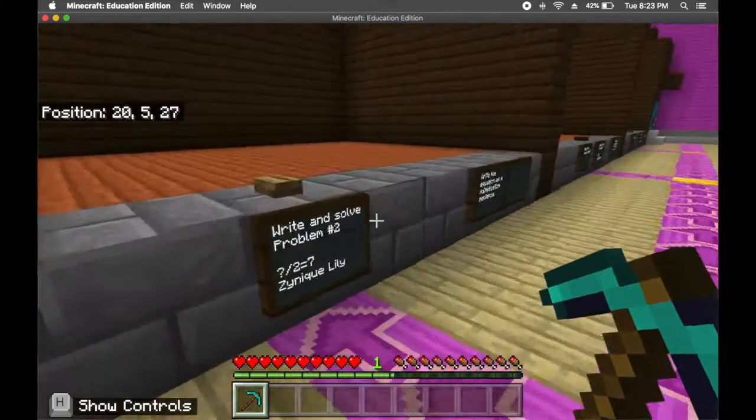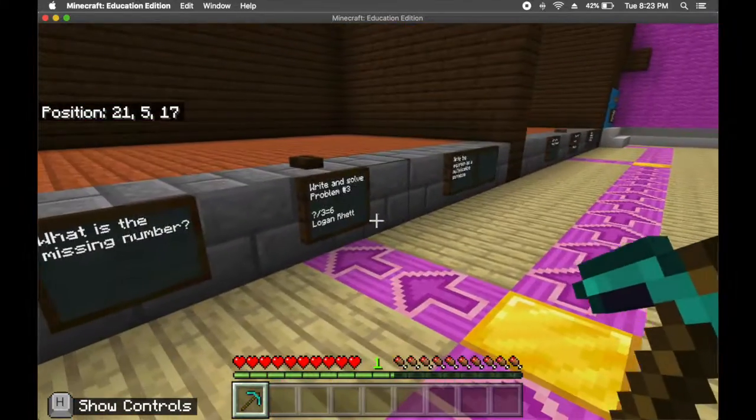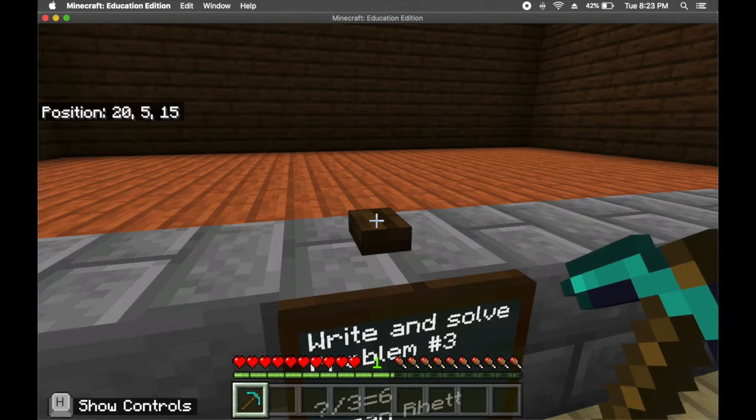So I want you to first go through and find your names — Soneek Lily, Logan Red. Then you'll go up when you're at the right one. When I see everyone at the right spot, I'll give you blocks.